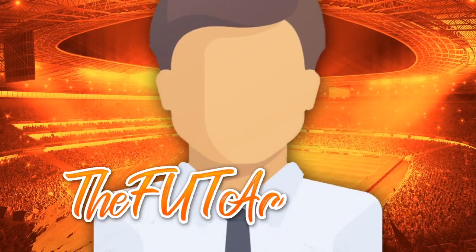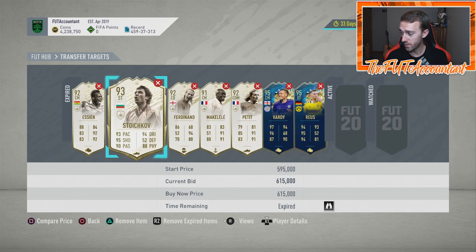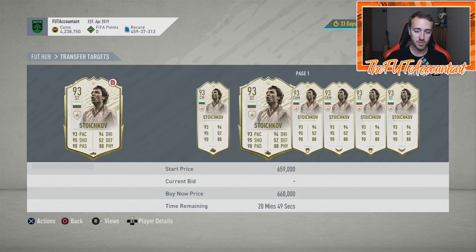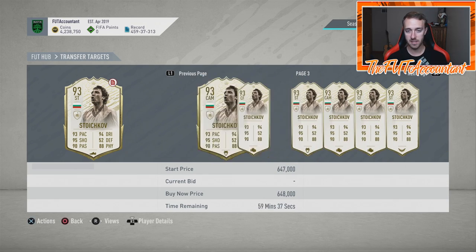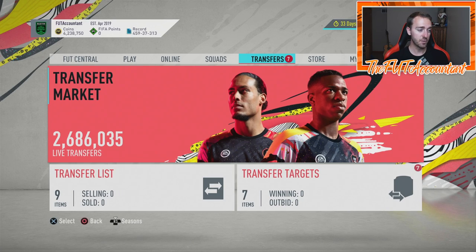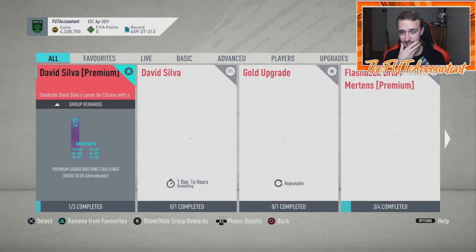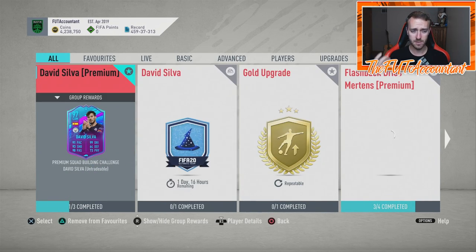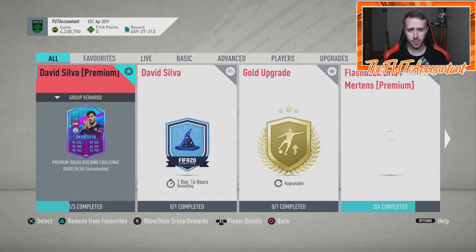Some people are asking whether to open packs now since fodder is high. If you get a board drop that's 83 or above, that's basically 3,000 coins automatically, and a walkout is almost 20,000 coins from gold cards in packs. So if you're a league SBC grinder, right now might not be a terrible time to grind those league SBCs, especially with squad battle reward supply adding extra silvers.